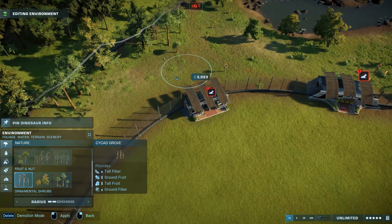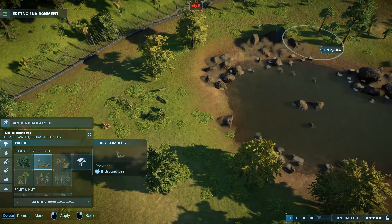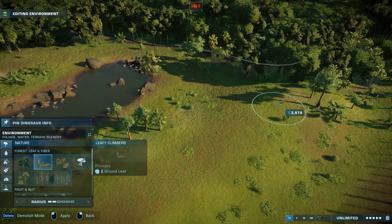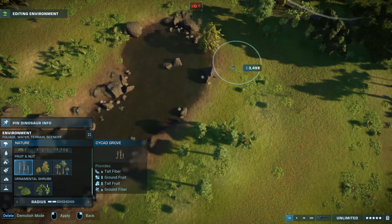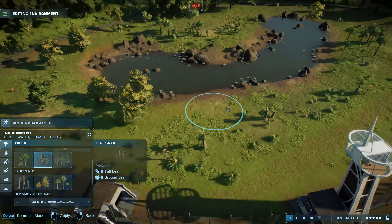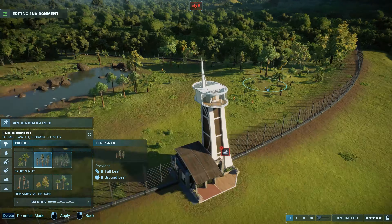The second one is another very highly requested dinosaur — the Triceratops. I cannot believe that we haven't had Triceratops in this park yet. I had to add it at some point. It is such an iconic dinosaur, and this is probably my favorite dinosaur from my childhood. I remember having a lot of Triceratops toys, so this is so cool that we finally have it.